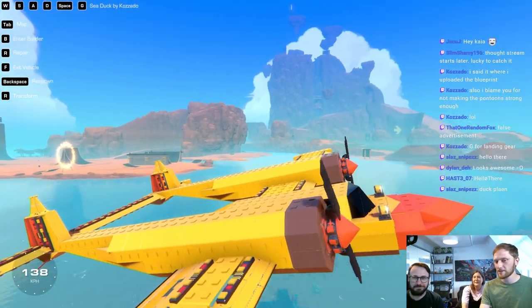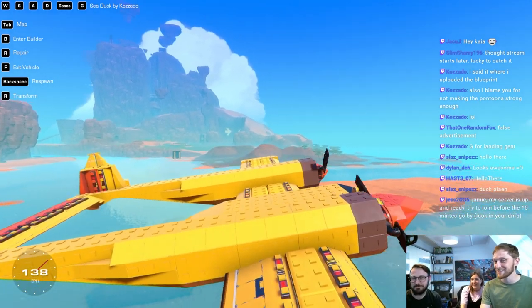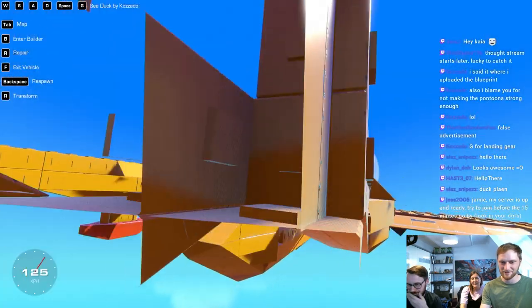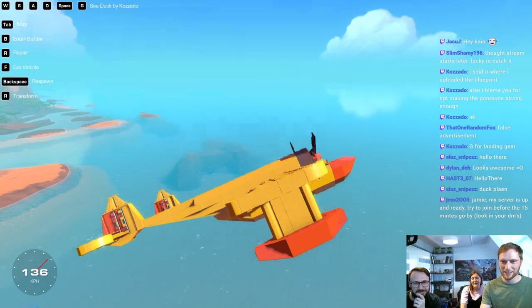Also speaking of propeller, those are built up, those are not the actual propellers - these do not do anything. How are we flying? How is that possible? It's powered by magic and love.